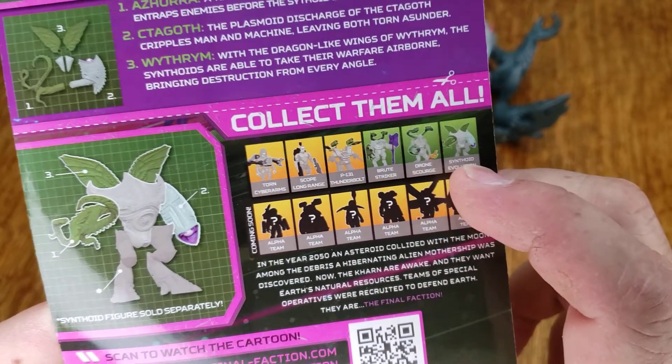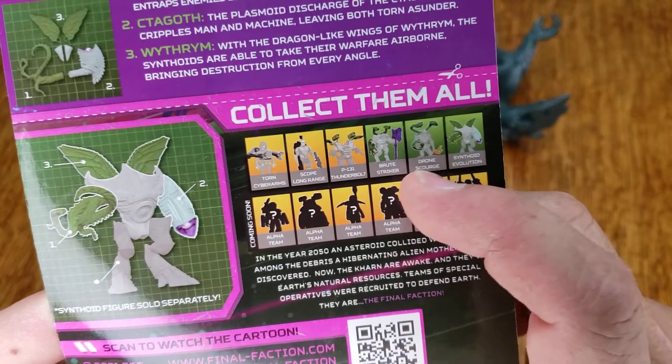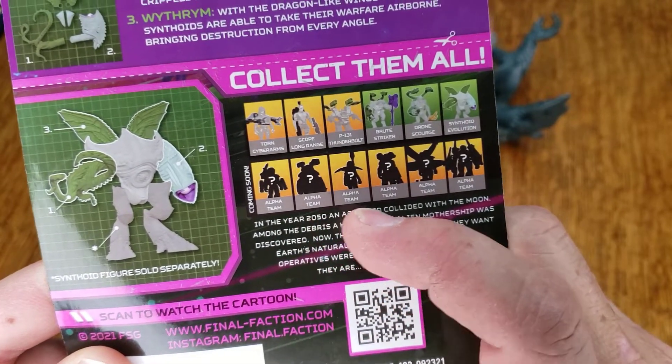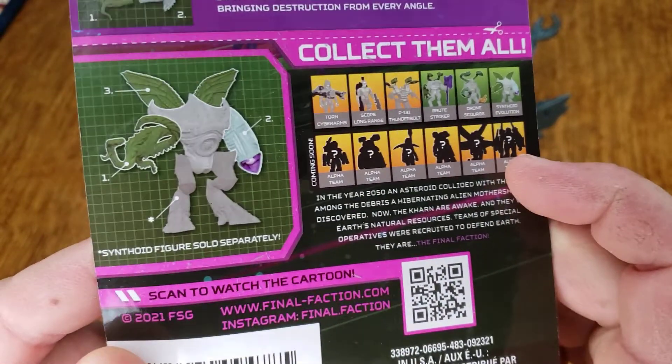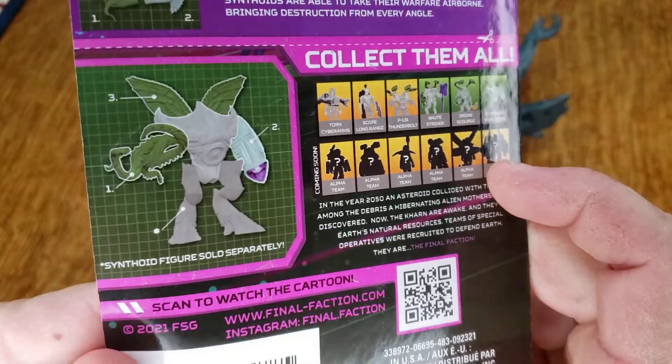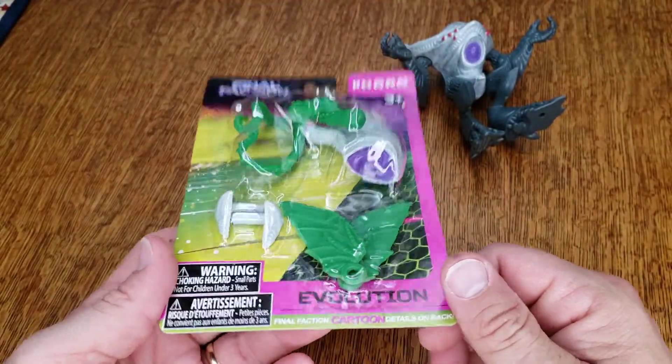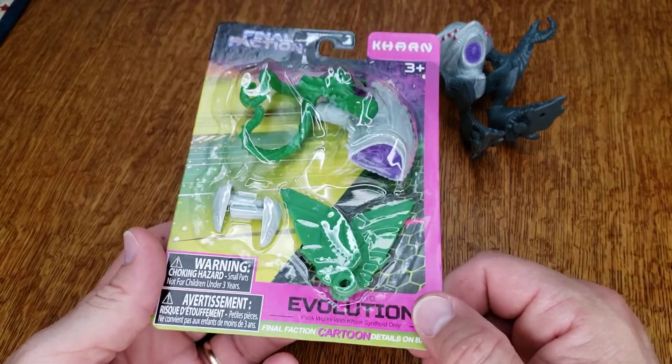So future episodes — spoiler alert — are a bunch of these. And then coming soon, they're going to have a bunch for the Alpha team as well, which would be nice. Synthoid figures sold separately. So these are all at Dollar Tree for not a dollar, but a $1.25.